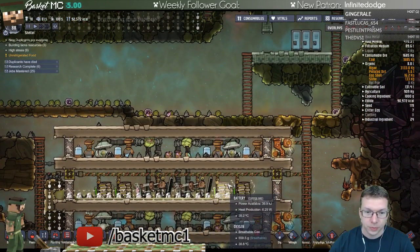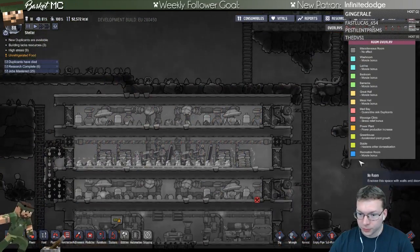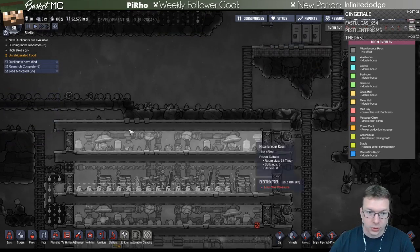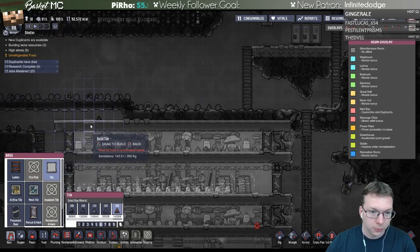They're really unhappy. Maybe I should make a massage room - how's everybody's stress? Pretty high actually. I should make a massage clinic. So if we make a massage clinic, we need a massage table and a decorated item. That should be easy to do, so let's make another floor here.